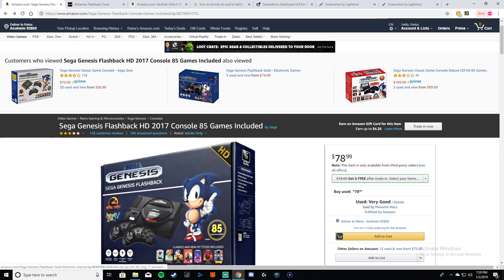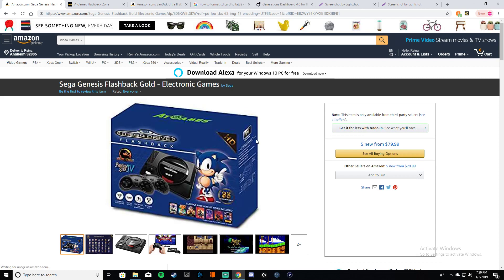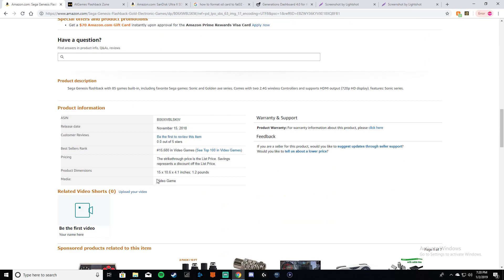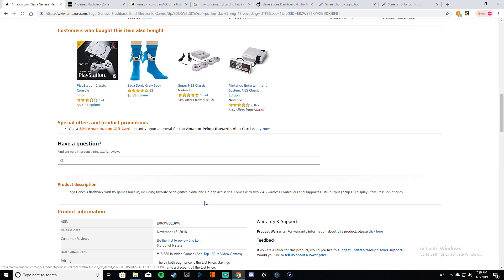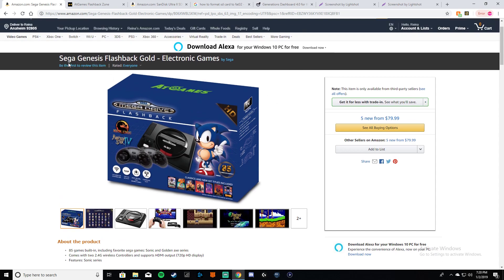On the box there is no section for saving discs. This is the new model — I think it's called something like F3630 or similar, but on Amazon they're labeling it the Flashback Gold Edition. This is the model with the SD card. It does not have AT Games up here but it does have AT Games down here.